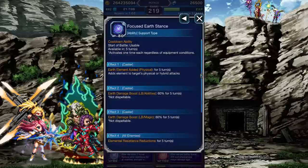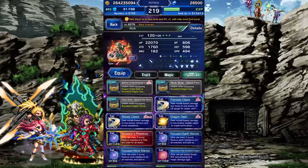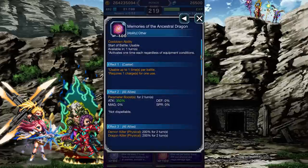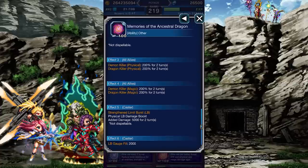Focused Earth Stance imbues earth onto Wilk, boosts earth damage by 60%, and reduces the enemy's earth resistance by 130%. Focused Wind Stance is the same thing but wind. Memories of the Ancestral Dragon can be used once per battle — it boosts your team's attack by 350%, grants them a powerful double killer against demons and dragons, and trims the damage modifiers of Wilk's enemy burst.